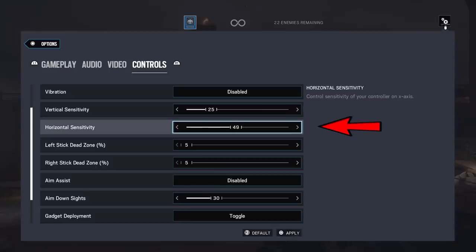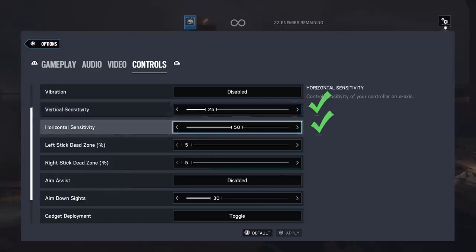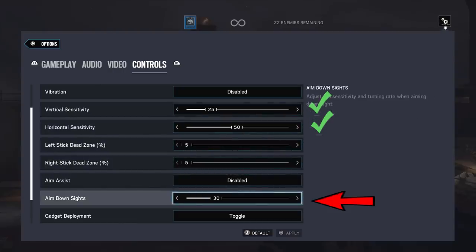Once you have your horizontal sensitivity set up, go to vertical and do the same thing. If 25 is too low, go up; if it's too high, go down. Once you have those two set up, move to ADS. If 30 is fine — which it most likely will be — leave it, but adjust it however you like.